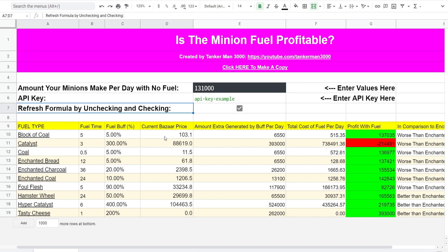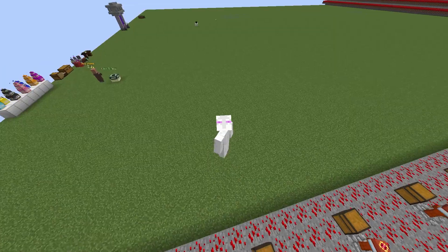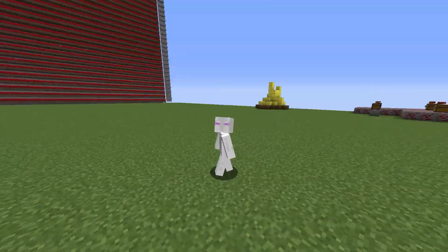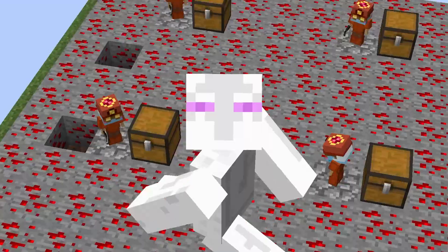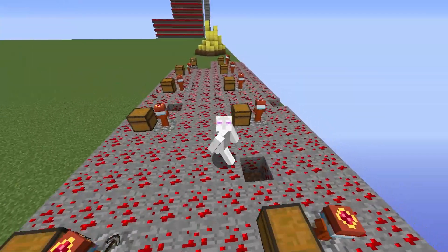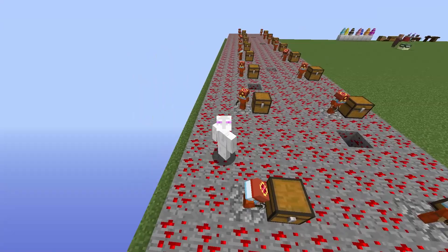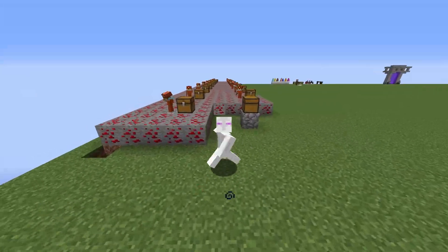When you're done with that, if you want to refresh the prices — let's say you've had it open for a while — just click that, and it will change the prices to whatever the latest Bazaar API says. You'll see that the value doesn't change by that much, but it does change by a little bit, so it's always worth doing that just in case, especially if it's been open for a long time. I hope this spreadsheet helps answer the question of which fuel you should use, and it helps make your fuel decisions a lot easier. I was actually surprised by the results — I did not know I would be breaking even with so many fuel sources, and some might actually be better than the Enchanted Lava Bucket for the most profitable minions. So in future I will now be using this calculator to help me make more money, and specifically more XP, because that is one of the main uses I have for minions on this profile.